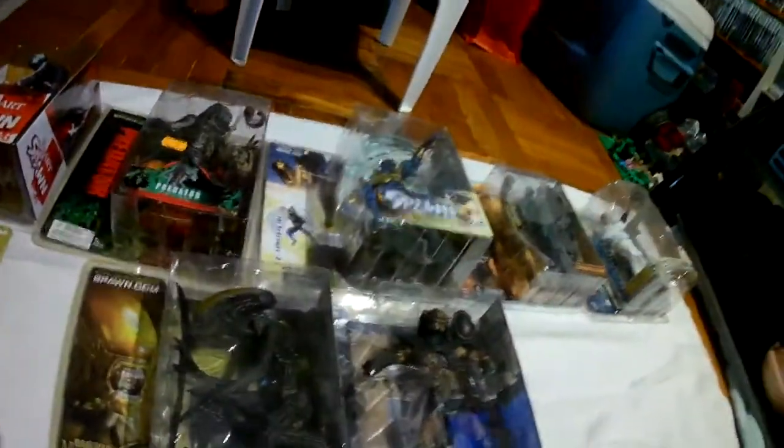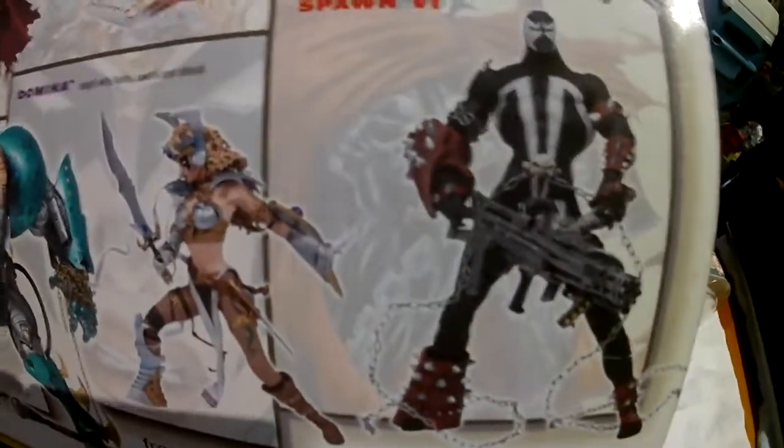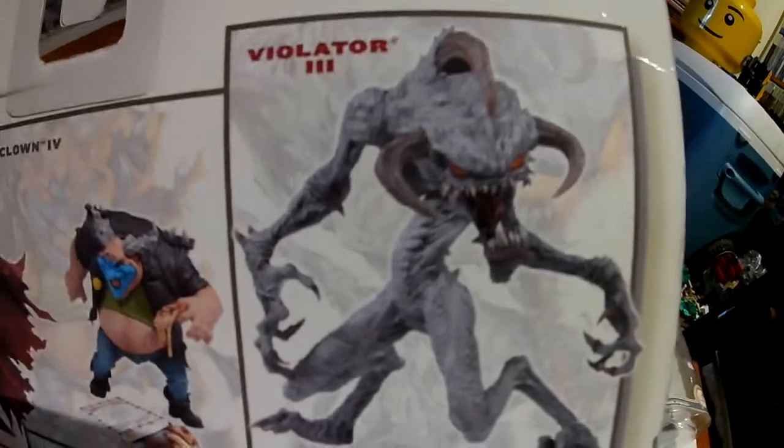Next — I do have what I thought I didn't have, which was Clown 4, the one holding the pizza. So I do have him — the only one I don't have from this line, from Series 20, is Violator, but I do have all the rest. Clown 4. So yeah — I have this one: Overkill 3, Domina, Spawn 4, Medieval Spawn 3, Clown 4, and the one I don't have is Violator 3.